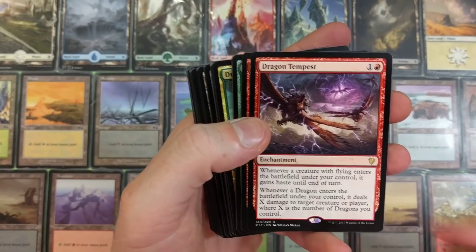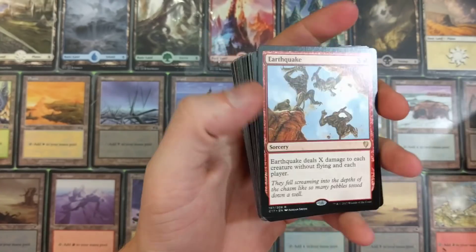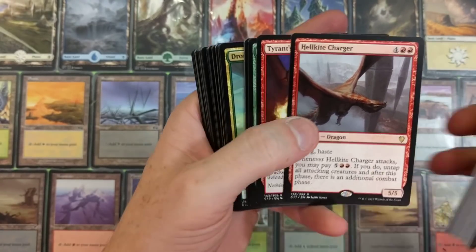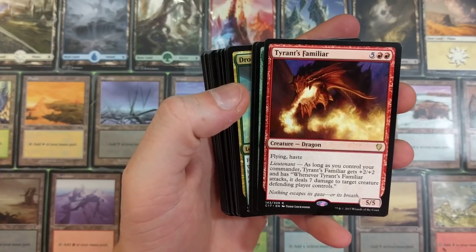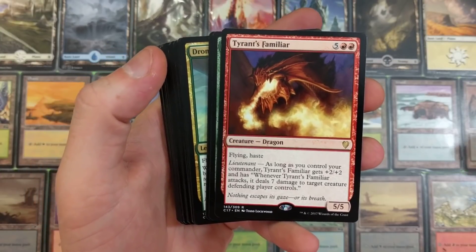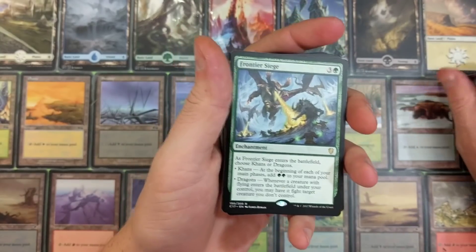I actually had a dragon deck with four of these Dragon Tempests in it - it was really effective in casual play. Hell Kite Charger. Tyrant's Familiar - flying, haste, lieutenant. As long as you control your commander, Tyrant's Familiar gets plus two plus two, and whenever it attacks it deals seven damage to a target creature the defending player controls. These decks are really strong.